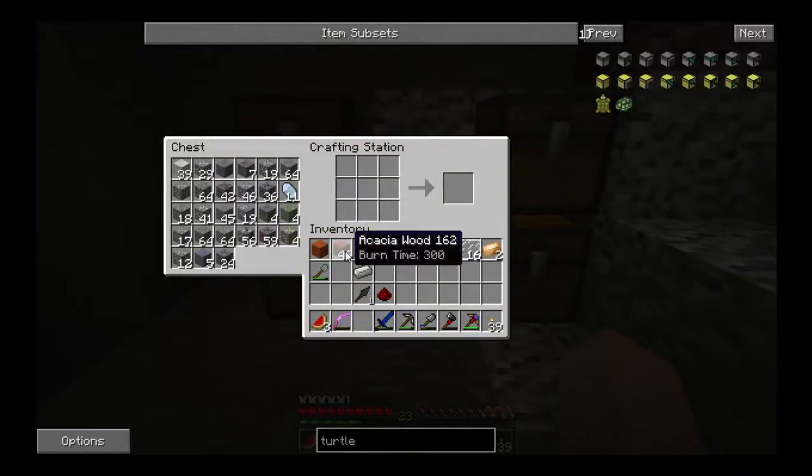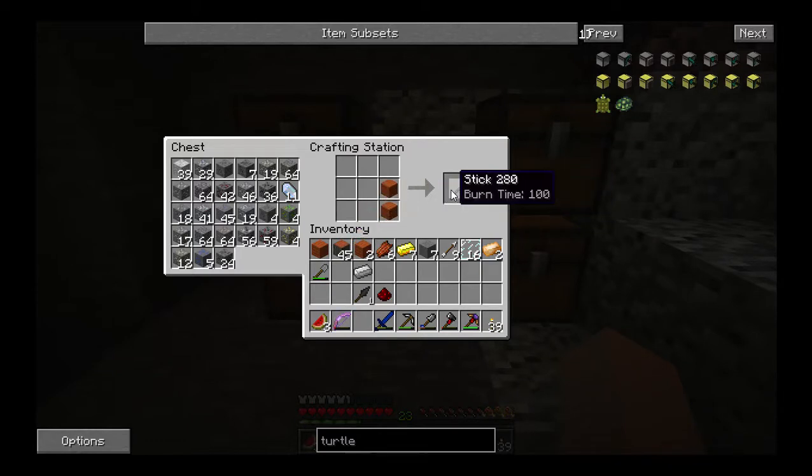Alright, welcome back. I'm about to build a turtle. There's one minor problem though. You're building my turtle. Hands off my turtle.